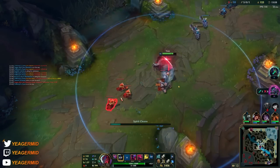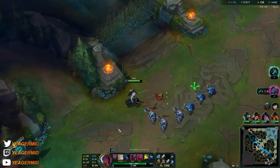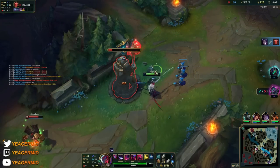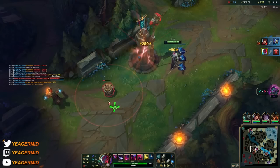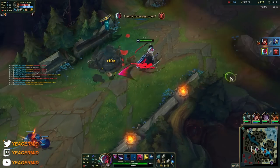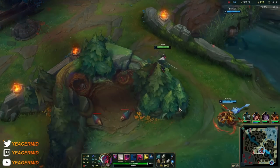The problem is that E is going to drag you back at some point, so if you want to stay in the fight against a very tanky target that won't get burst down after one engage, just ult without using your E if you want to fully commit to the fight. We got the tower as well — so the mid game has started.